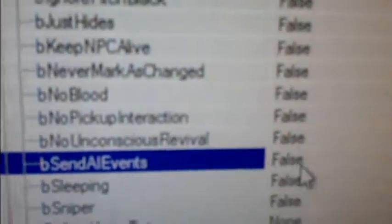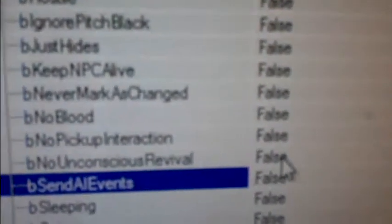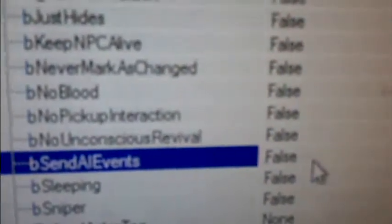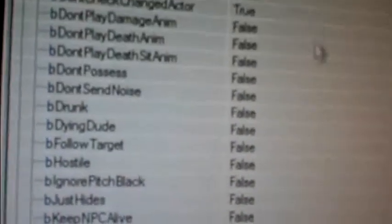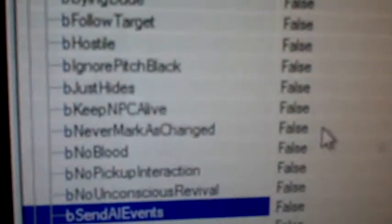Just so you know, this does not permanently modify the game. However, you can make a save file and it will stay like this, unless you want to go back into the console and change it back to true. Otherwise, if you don't want to revert these manually, just start over on a new save.